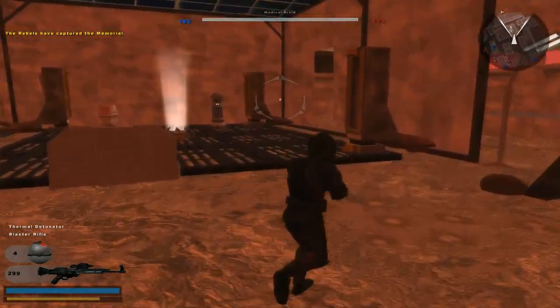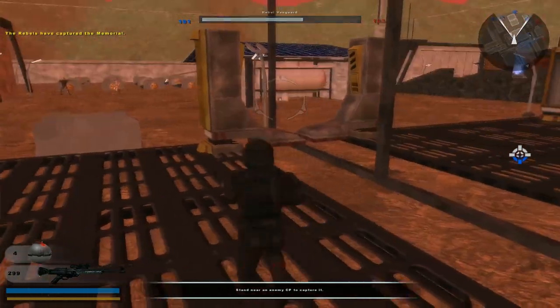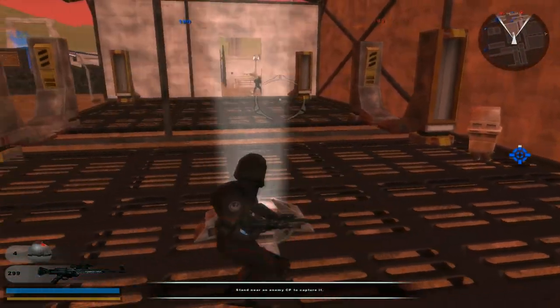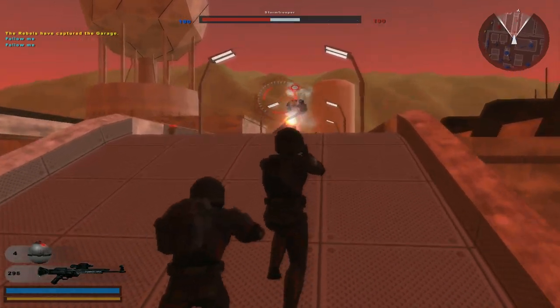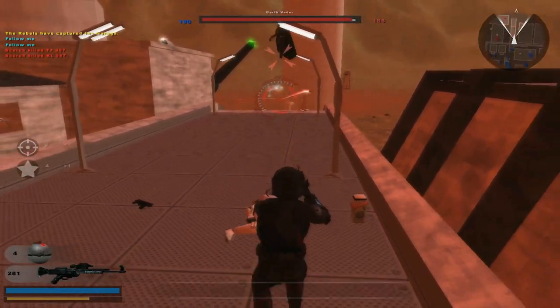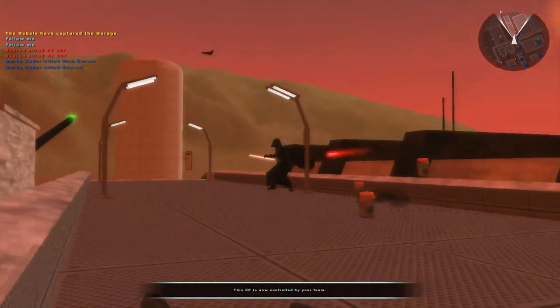Let's capture command post number five, take that out, and secure this whole area right here — which I doubt is going to happen, but either way let's do this. All right, I have some reinforcements with me. Oh, storm troopers in the way! Oh crap, damn it — come on Ben, take him out!